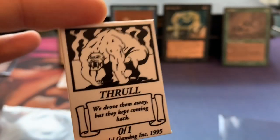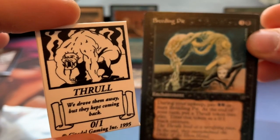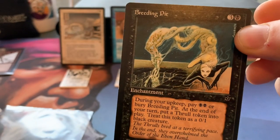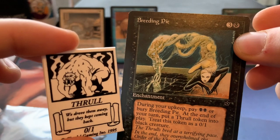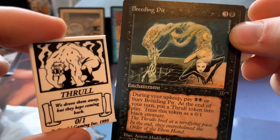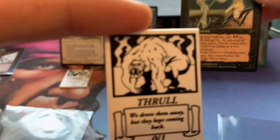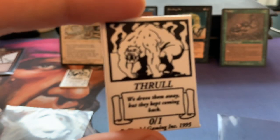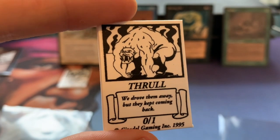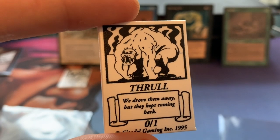Then we've got the Thrall token for Breeding Pit, which is a card I really like because you can do so much with it — combine it with Ebon Praetor, or with Lord of the Pit. Breeding Pit costs one black and three — it's an enchantment. During your upkeep pay two black or bury Breeding Pit, and at the end of your turn put a 0/1 Thrall token into play. Here's the token: 'We drove them away, but they kept coming back.' Beautiful art.